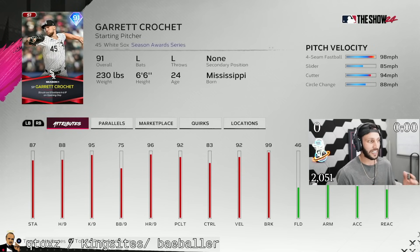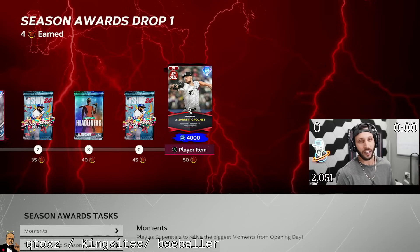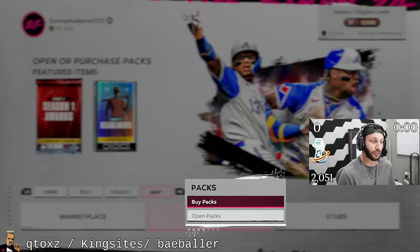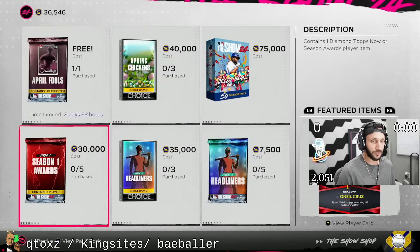You get a Crochet — the 91 overall — fastball, slider, cutter, changeup, 88 hits per nine, 92 pitching clutch. Honestly, nothing special.